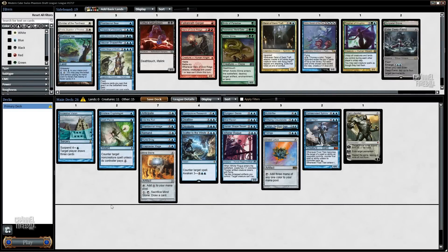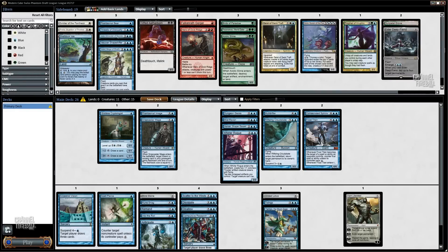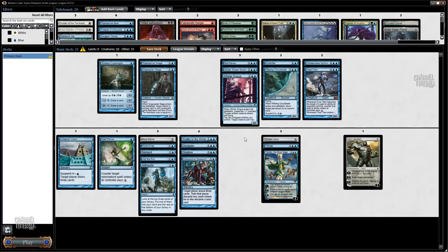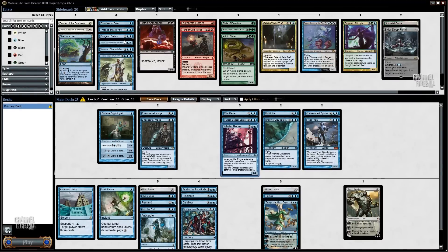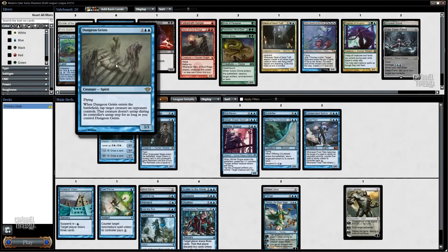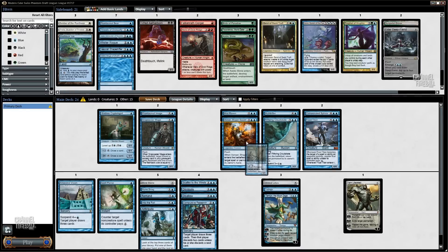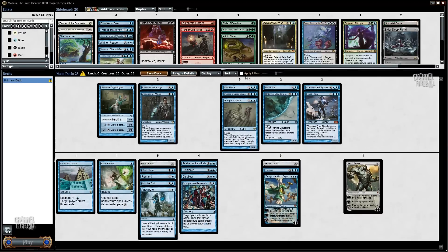All right, we're going to play Shelldock Isle. Let's take a look at our deck — we're on 26 cards, so we need to cut it down. I think we could kill one of these four-drops; it's probably Whirler Rogue. Actually, I think Whirler Rogue is a little underrated — it's really good. I'll cut it to the board. We're bringing Dungeon Geists in if we see some nice big targets for it. I think Dungeon Geists is a better card overall.